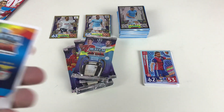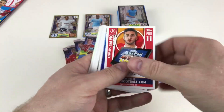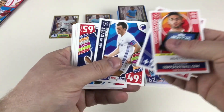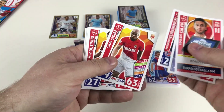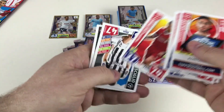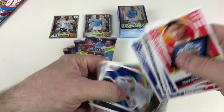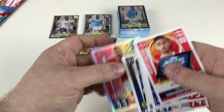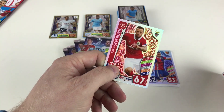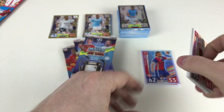Eduardo Salvio, FC Barcelona badge, William Kvist, Mohamed El-Younoussi, Djibril Sidibé, Philippe Coutinho, Mathieu Deschamps, Ángel Correa, Marcelo All-Star UCL, Jobby and Harris Seferovic — hotshot. I wonder if we're getting 100 Clubs or limited editions in these packets — that would be awesome.